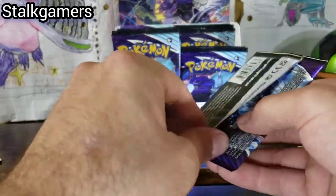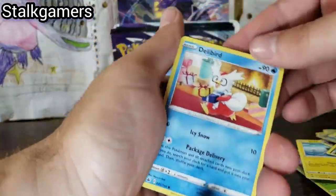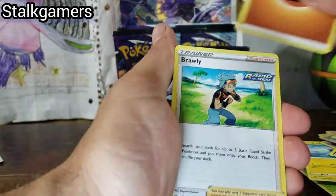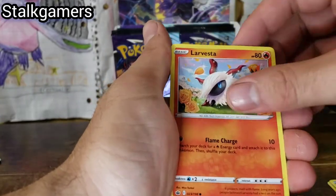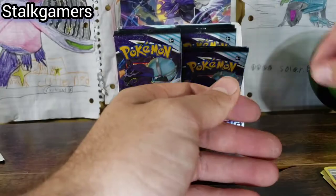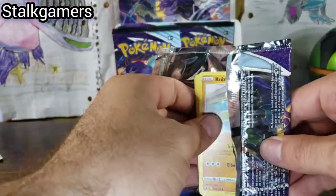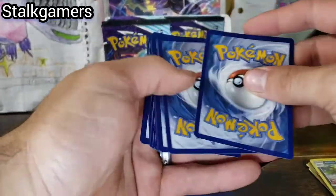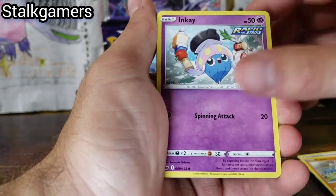Celebrations is coming out — I keep saying Generations, I'm sorry. When that does come up for pre-order, you guys are going to want to pre-order the absolute crap out of that — it's going to blow up. I'm going to pre-order the living crap out of it, probably start working extra on the weekends. Galarian Slowking and a Dugtrio. They have the Dark cards, the Light cards, the Gold Stars — those are going to be amazing. Celebrations is going to be a great set.